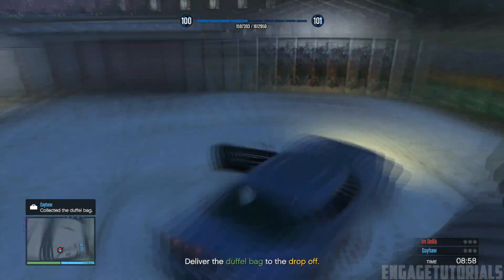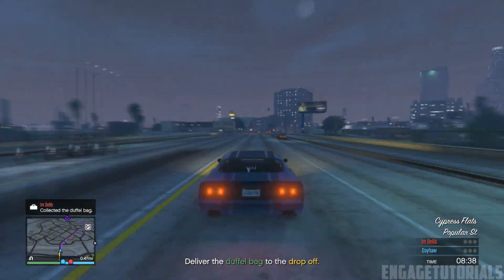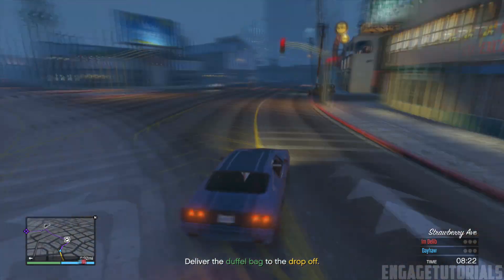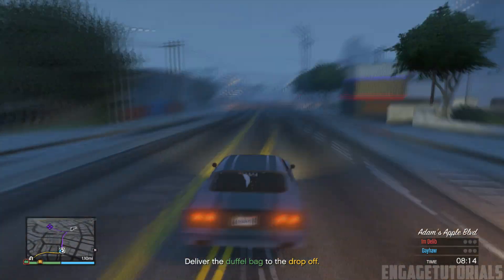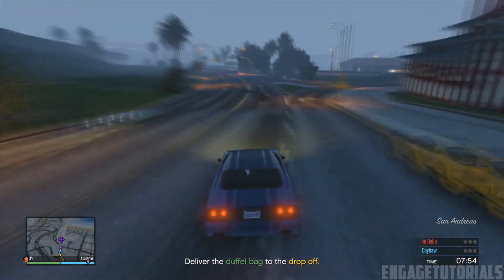We're going to fast forward until we get there. Please leave a like on the video — let's try to hit 150 likes, we did it on the last RP glitch so let's do it again. Also, go ahead and grab the duffel bag while you're on the way to the helicopter. Just take the enemy's duffel bag so you're ready to go.